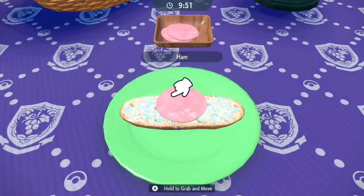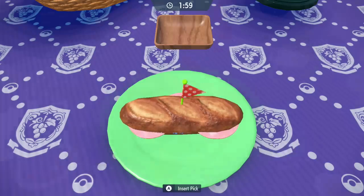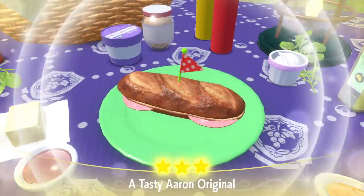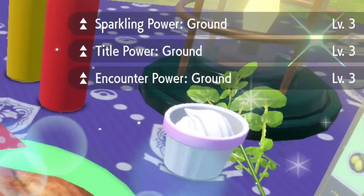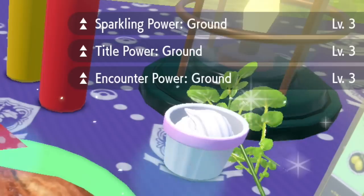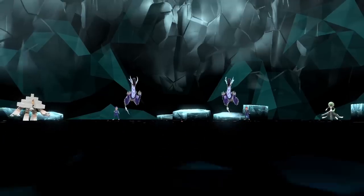For example, if I put in one ham and two salty Herba Mystica like I've done here, I've now got an insanely high chance of encountering ground types — and shiny ones at that. I can't stress how effective this is compared to the outbreak method. What took me six hours the first time took genuinely five minutes to get my first shiny using this method.